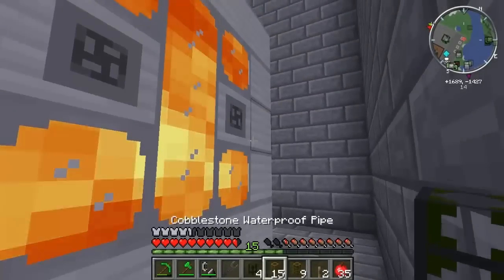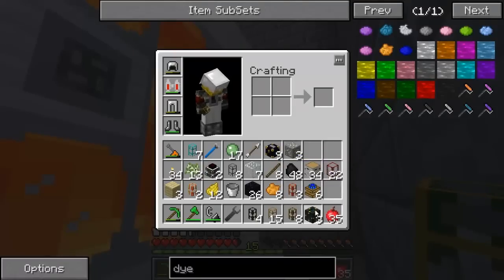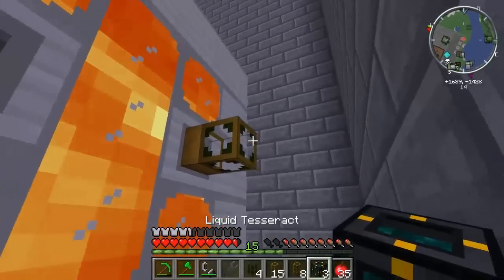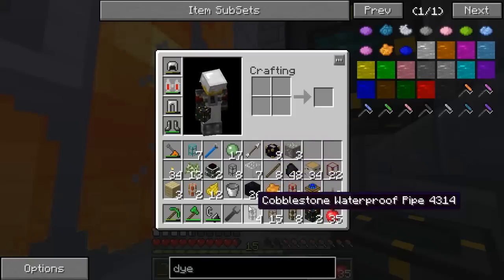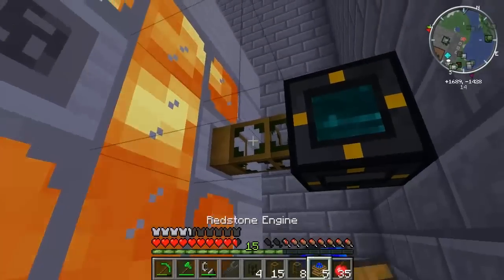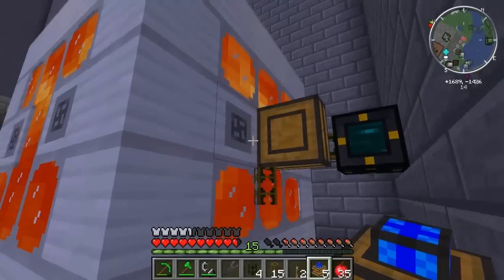This is the device that will take lava out of the tank and supply it to all the machines we need. That was weird — I was worried for a second I'd lost all of my lava, which would have been terrible. Thankfully I didn't.